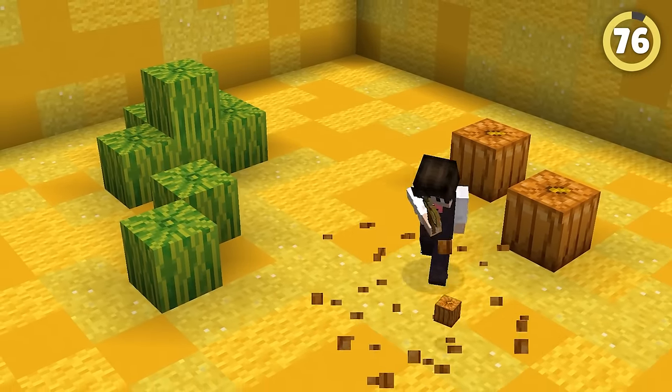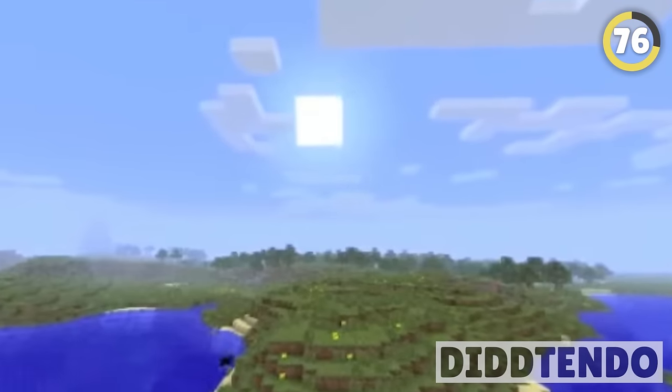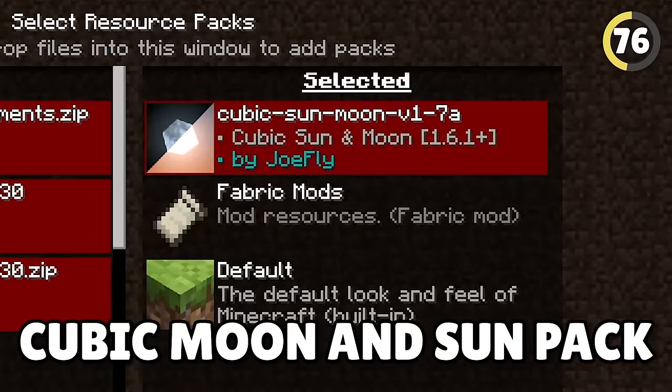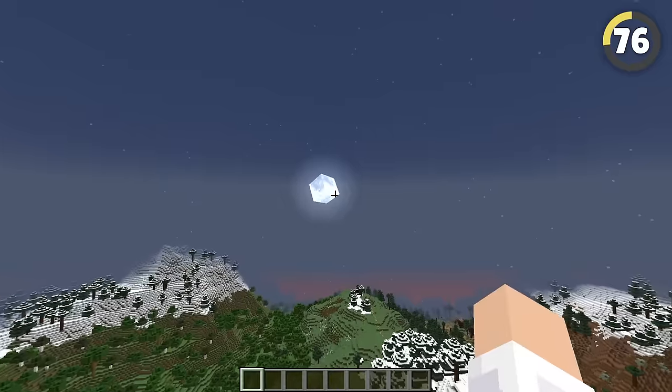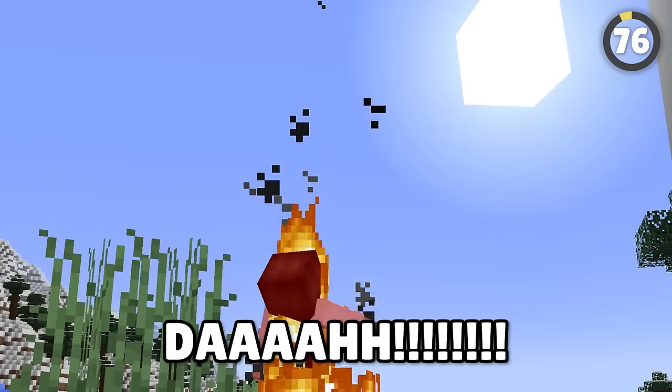If everything in Minecraft is a cube, it only makes sense that the sun and moon should be too. While Notch made them into squares in an old version of the game, we can take this further by using the Cubic Moon and Sun packs. This makes it so your world's day and night cycles are controlled by these massive cubes. Although you don't want to look at them directly — ah, my eyes!